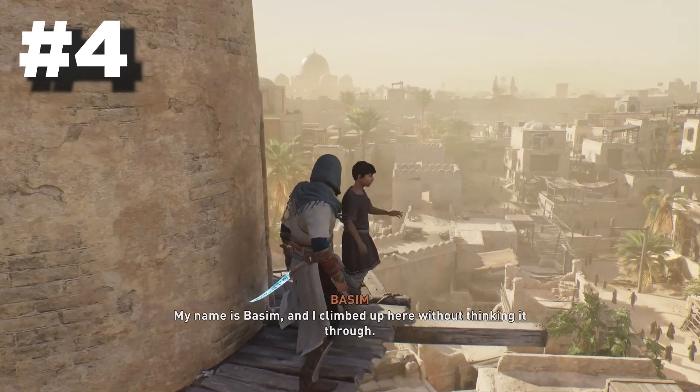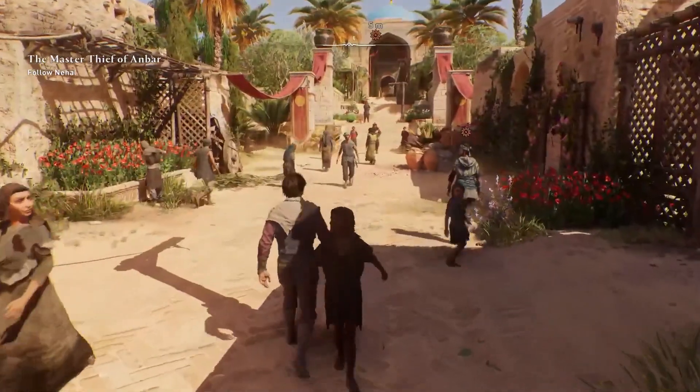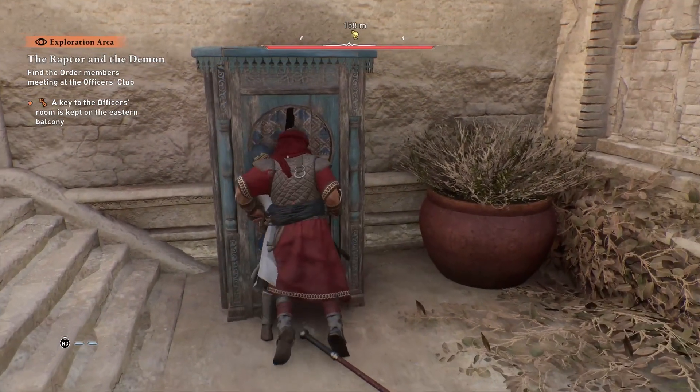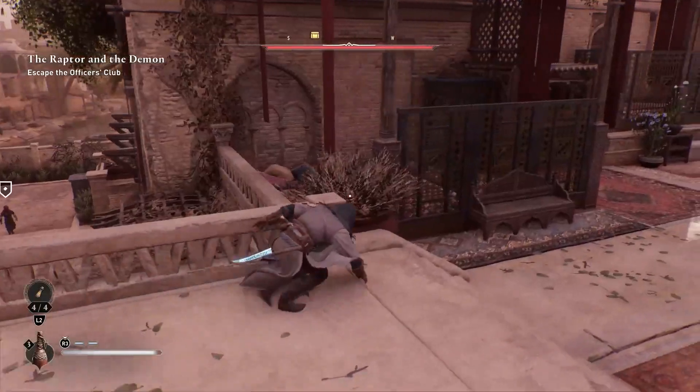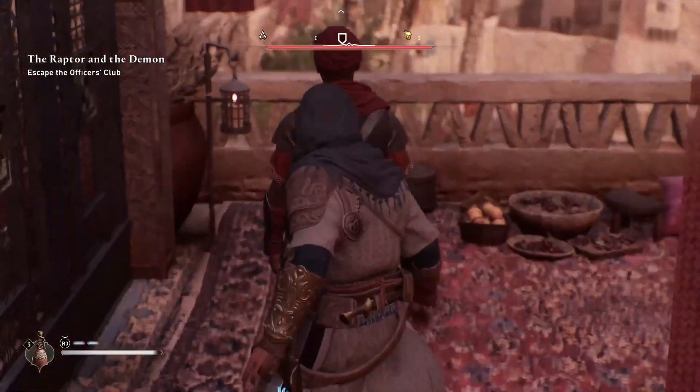Number 4 introduces a handy mechanic you might miss: peeking around corners. It's a simple but incredibly useful feature. By equipping throwing knives and standing near a wall corner, you can press L2 to peek around and mark enemies. This tactic is particularly valuable in tight spaces and helps you plan your stealthy approach efficiently.